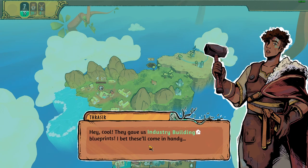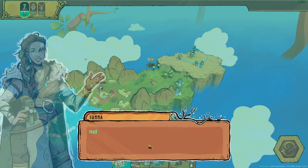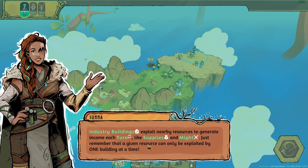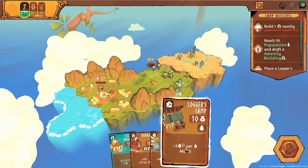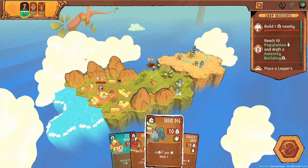They gave us an industry building blueprint — I bet they'll come in handy. Industry buildings exploit nearby resources to generate income each turn, like supplies and might. Just remember that a given resource can only be exploited by one building at a time. So we have a Loggers Camp and an Iron Dig.